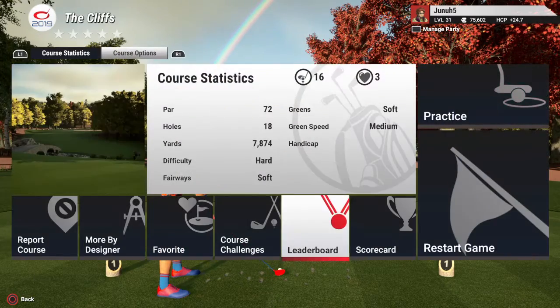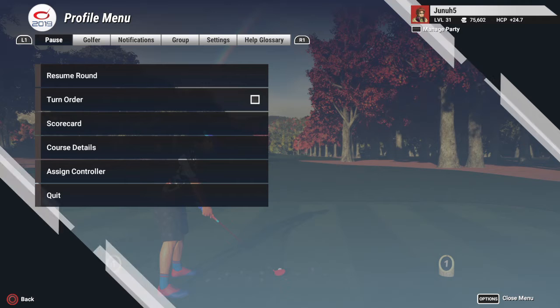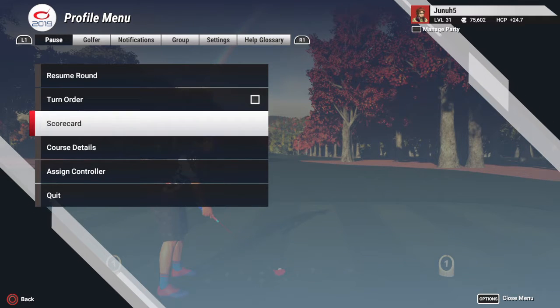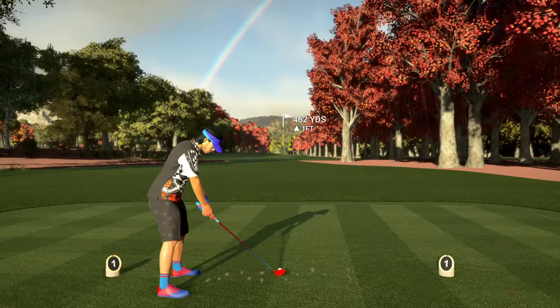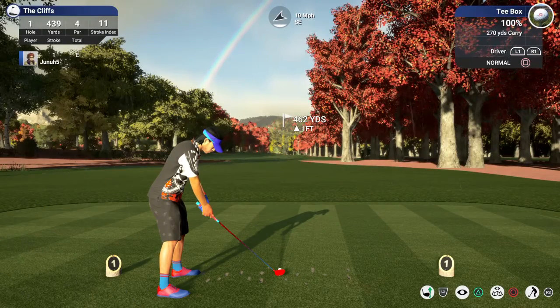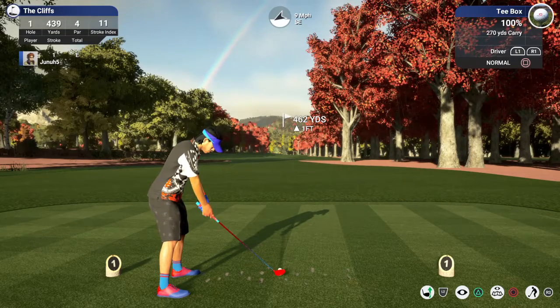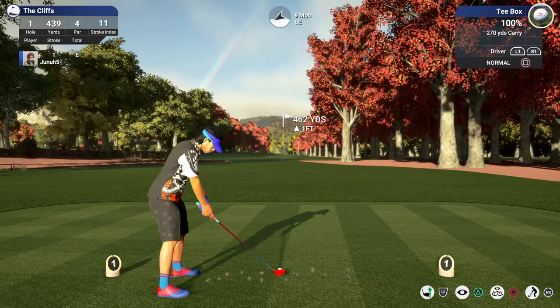I skipped the intro, I already picked my tees and pins. The designer told me to try pin two or three, so we went with two because there's a hole-in-one shot later on. Let's get underway. Hole one, 439 yards, par four. Got a little bit of wind here. It's raining. There's a rainbow.